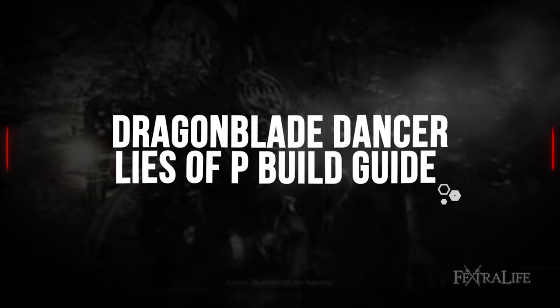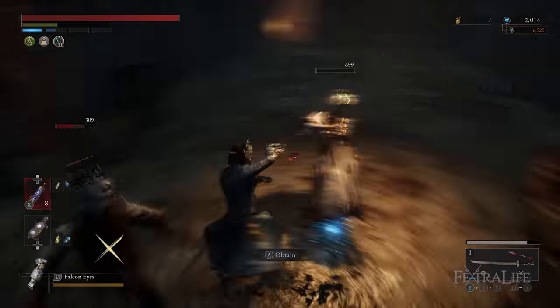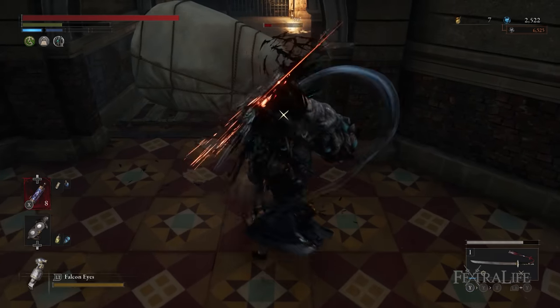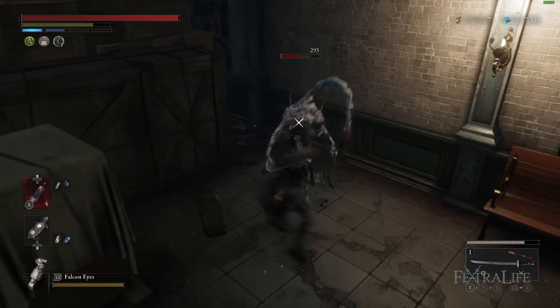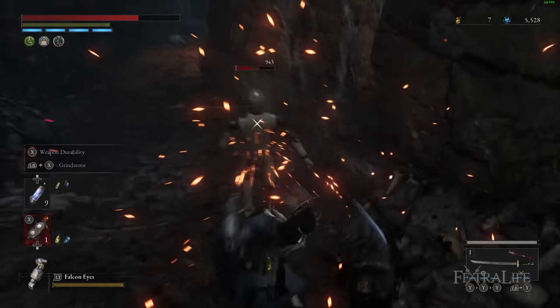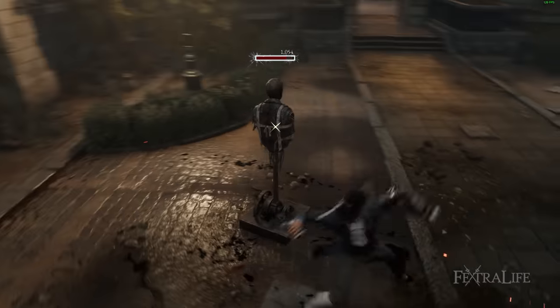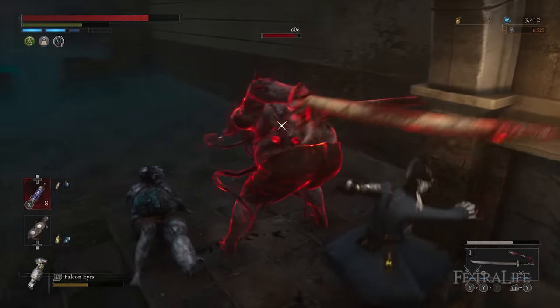The Dragonblade Dancer build focuses on attacking quickly while elegantly dodging and parrying enemy attacks at the same time, which is done by correctly utilizing the different attack movesets of the Two Dragon Sword. This sword has a very mobile and unique playstyle thanks to its special basic attack. Your light attack without directional input will stab and slash your enemy, but moving left to right while attacking will rotate you around your target.